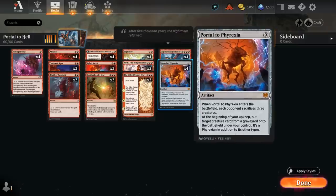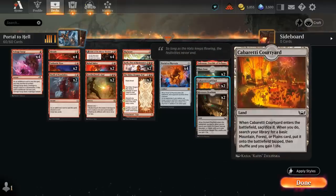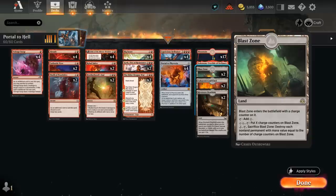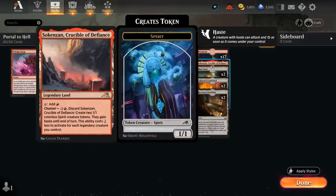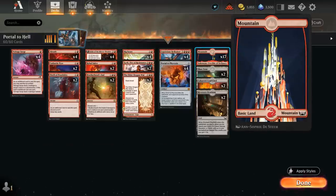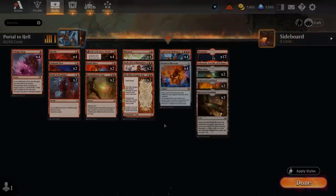Our top end is Hellraiser and Portal to Phyrexia, which we mostly want to discard but can sometimes hard cast if we make enough treasure. The mana base has a few fetch lands to get a mountain, gain one life, and put an extra card in the graveyard for Hellraiser. Blast Zone can answer enchantments or be immediately activated against aggressive decks to deal with all one-mana permanents. Crucible can also be channeled for more hasty 1/1s, and then 17 mountains to make sure we have enough to go with Koth.